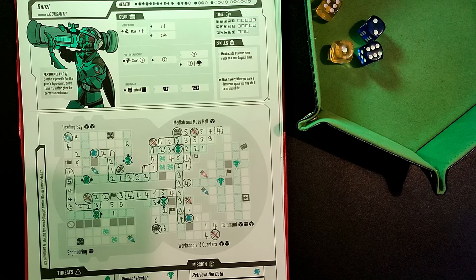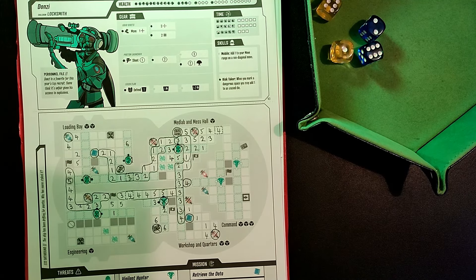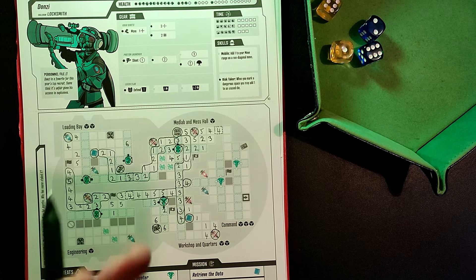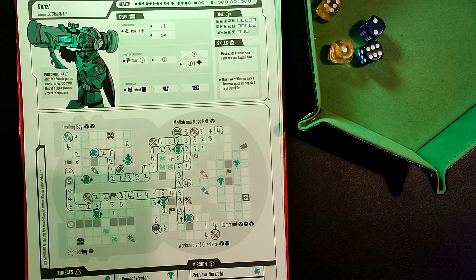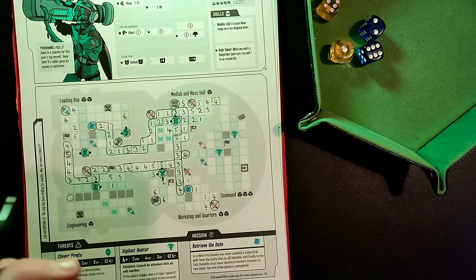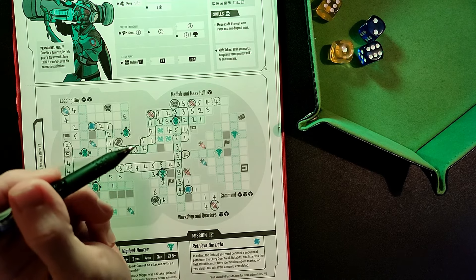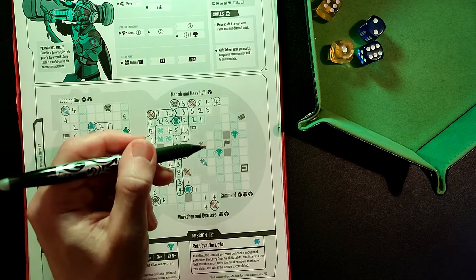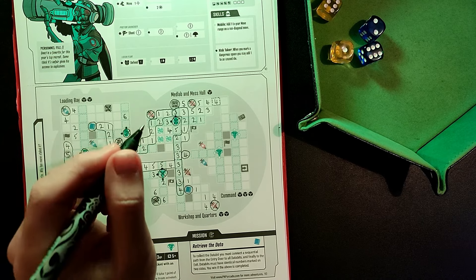That roll is really awful. The problem with the vigilant hunters is they do two damage each, and we get an extra evil die in the command area — three evil dice total — and if you roll a four or more on any of those you take four damage total, two from each. That final room is absolutely bonkers. So maybe I should go in aggressively and try to take out one of the two vigilant hunters immediately, because one doing two damage per turn is much more manageable, especially if I grab that health.